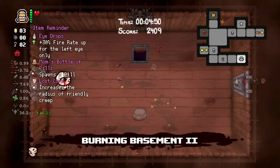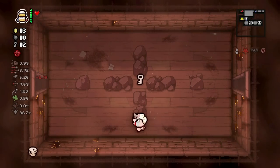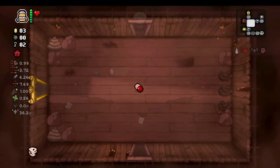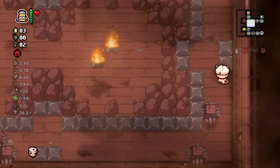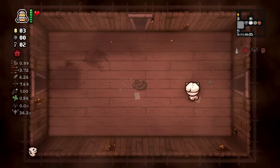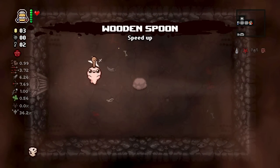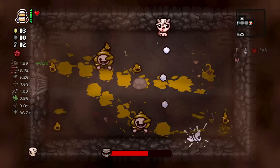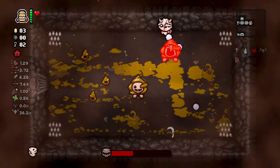We got Eye Drops which is going to give us a tears up. I'm going to reject the devil deal here because we didn't get any HP, and we'd need Nine Lives or something that grants a soul heart or red heart to actually benefit. I'll go fight the boss trap room because I do want a movement speed upgrade. You have to have one heart and only one heart to enter. Turdlings is not what I wanted to see.